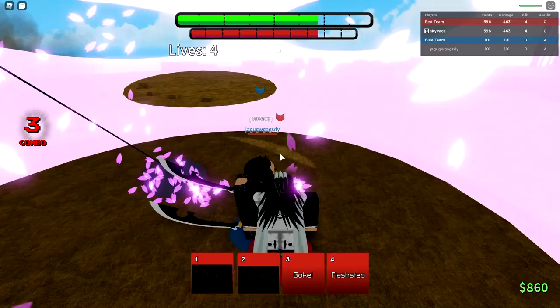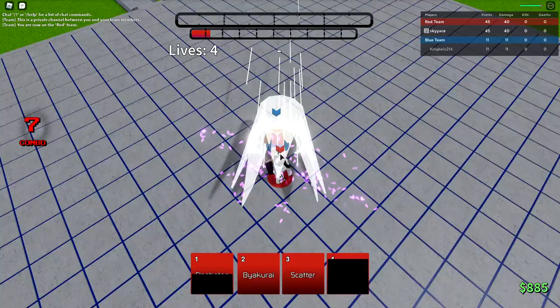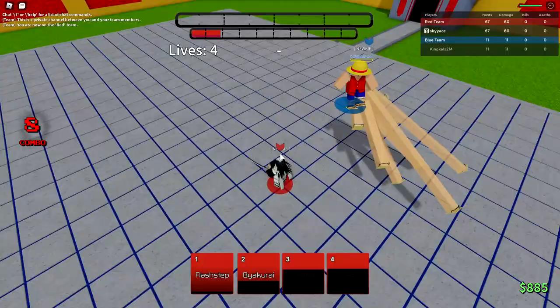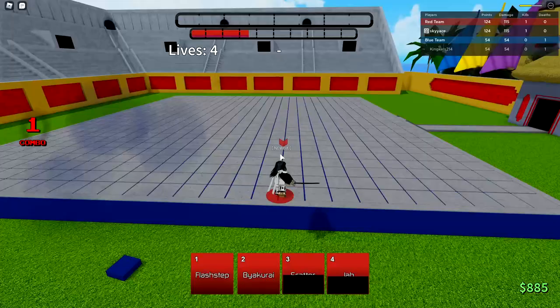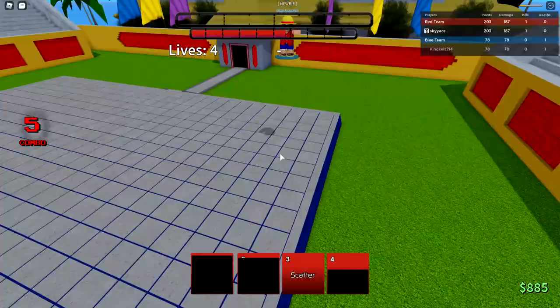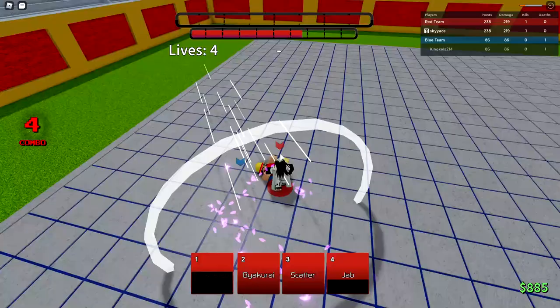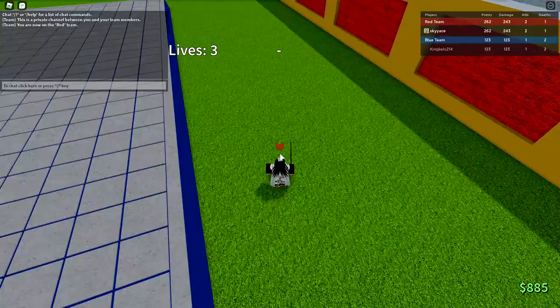We got another match. We got a Luffy. Byakurai — yeah, that's not going to work on me. What is he doing? I understand it's 3 a.m., but why are people playing like bots? He's dead. This is another bot match. Why did he play PTS Luffy? We get behind him. Scatter — is he dead? Yeah, now he's dead.